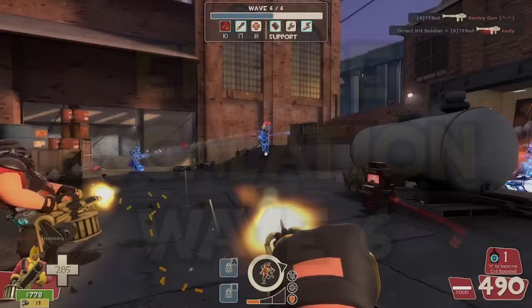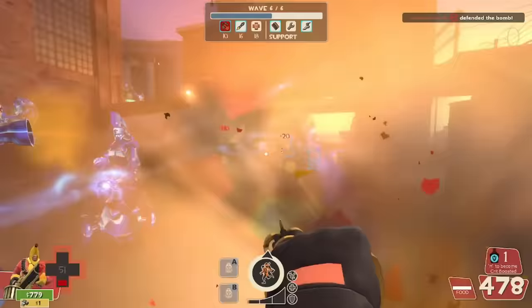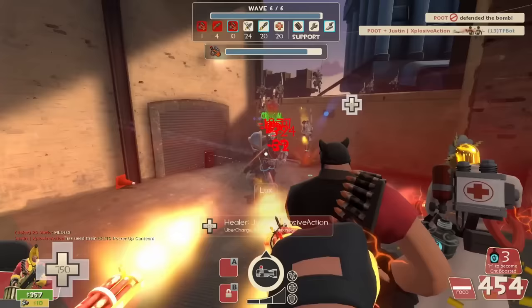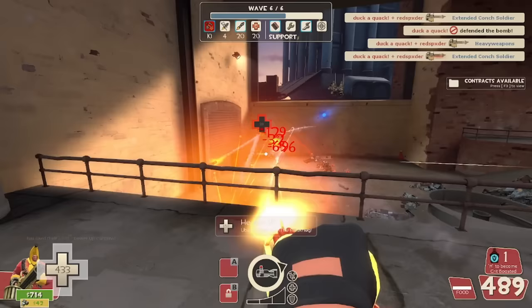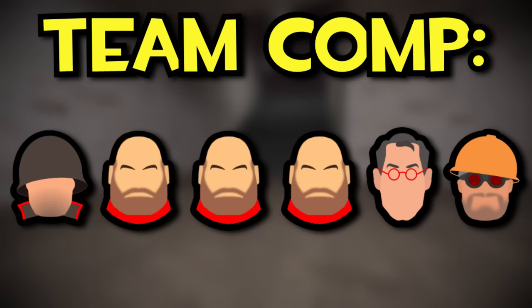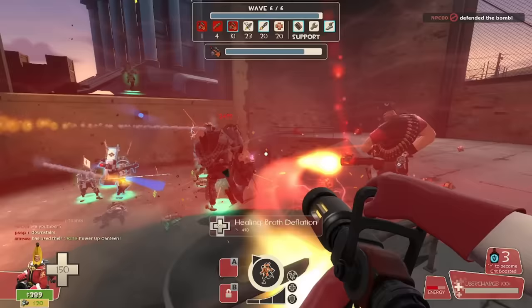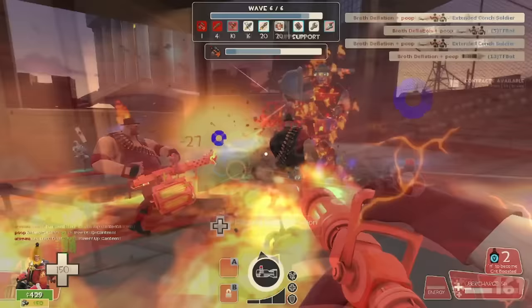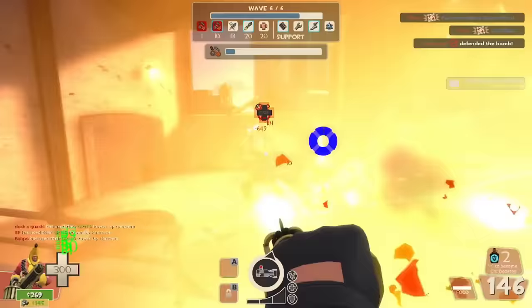Empire Wave 6 only has a few things to look out for, but those encounters are some of the deadliest in the game. Chief among them is the giant health-on-kill deflector heavy — a boss robot that can single-handedly be your demise if not prepared for. The easiest way to deal with him is to use a peculiar yet very optimal team comp: three heavies, each with max firing speed, bullet res, and three crit canteens each, alongside a medic for heals, a soldier for AoE, and an engineer for a teleporter and dispenser. For the boss fight, have a medic Kritzkrieg a heavy while the two others spam crit canteens, all safely behind an activated shield. Done — 15 seconds and the hardest robot in the game is dealt with.